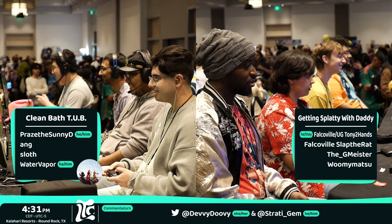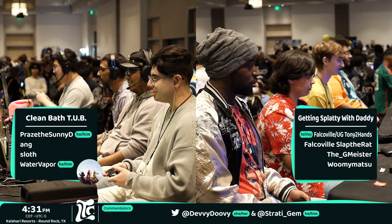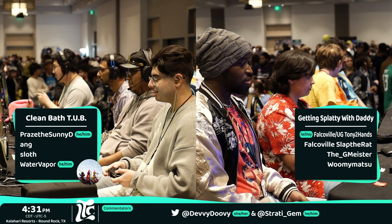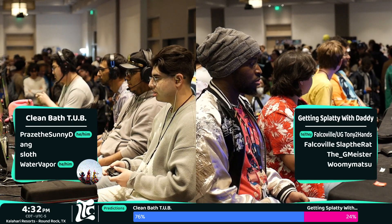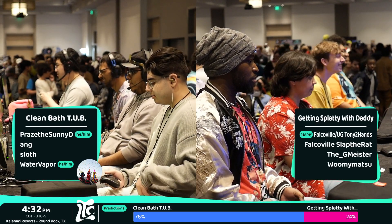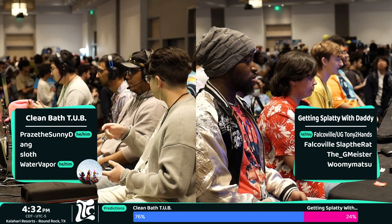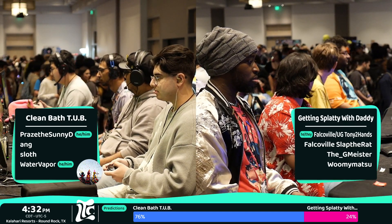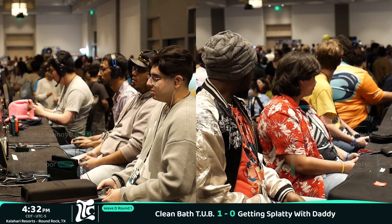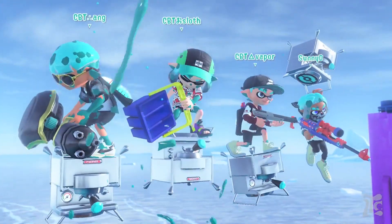Because of that really destructive Splashdown the Nautilus snagged, there wasn't much defending. They got the Rainmaker at one point, but with that many players in your base and people jumping back in, it was only a matter of time. The one chance they had was stopping it at the end, but I think Getting Splatty has more of a chance than it looked — they basically lost one fight, got surprised by a special, and that was a Rainmaker KO. In a slower game mode they'll have more chances to feel out Clean Bath Tub.